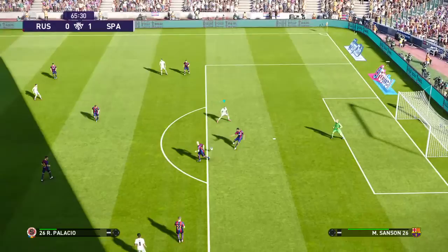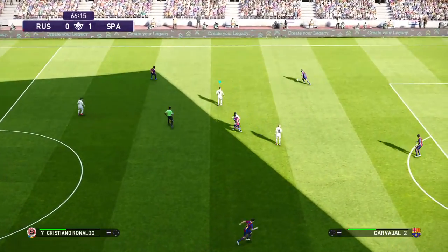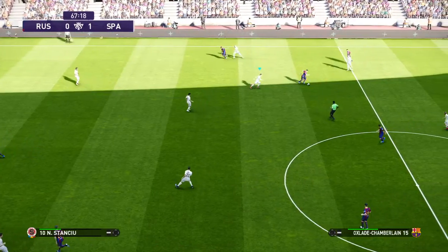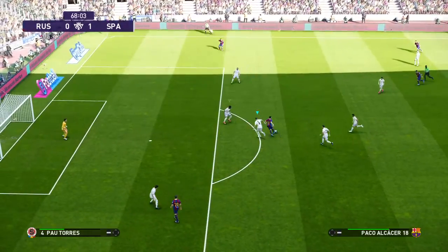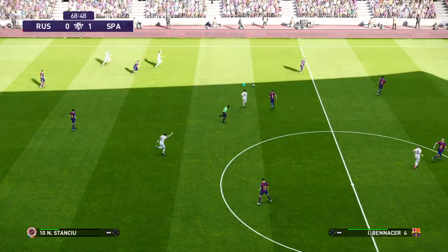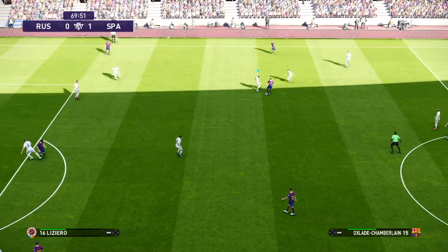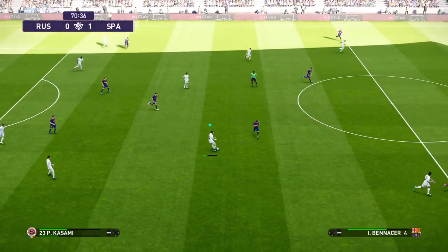He's cut it out. Sansol — Oxlade-Chamberlain — Coman. Jim, what are you thinking? Well, I'm inclined to feel that if I was in that dugout, I'd want the players to get on the front foot and grab another — just try to make this one safe. But this is exactly the approach they have to take now, Peter. They just have to hurl everything at it and hope for a break. Just has to be done.